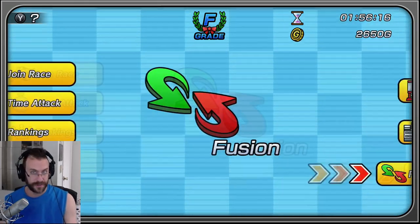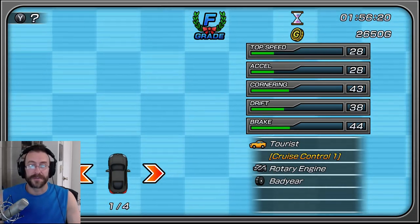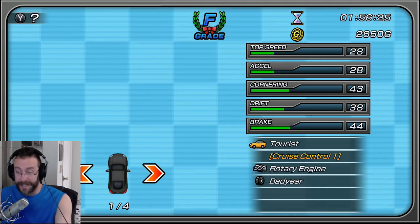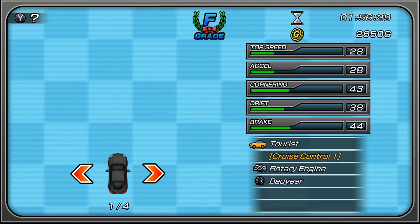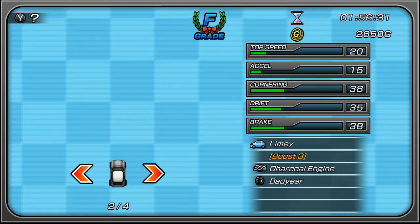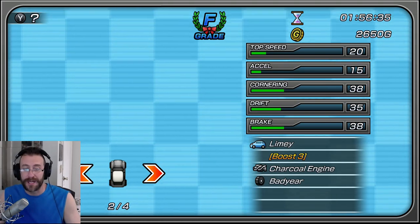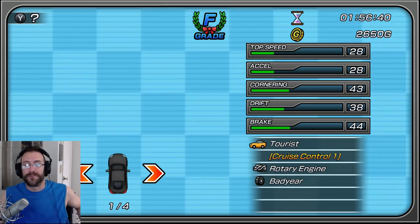Let's go back to the basics — your garage. This is your car, and this is where you're going to customize it. This is one of four cars I can have at any given time. If you press to the right, that's my second car. I've configured two cars and can choose between them when I race based on the track.